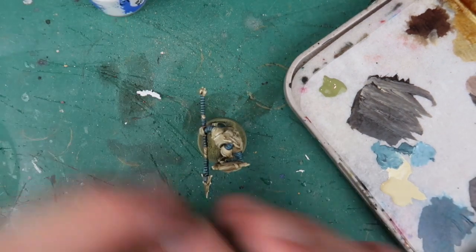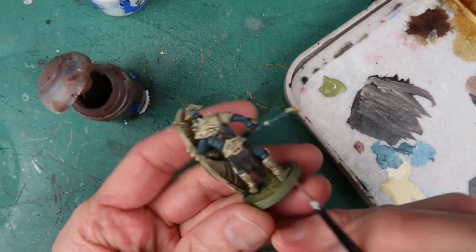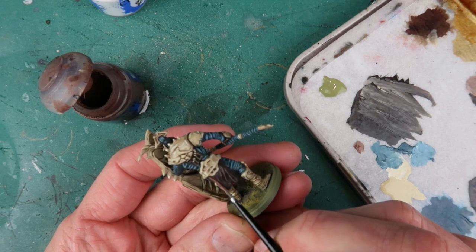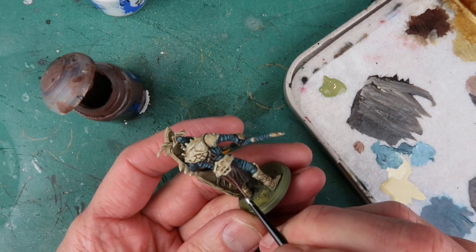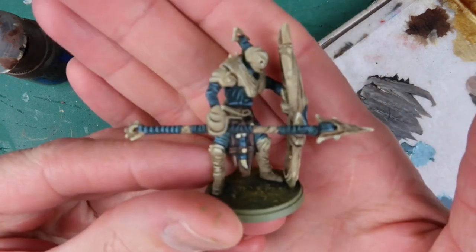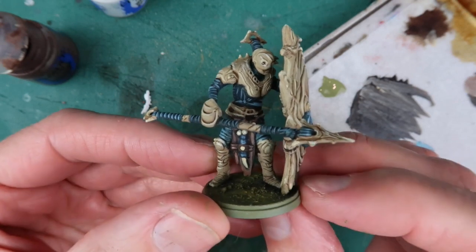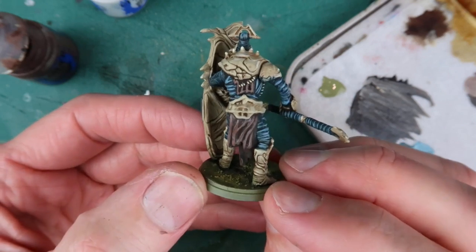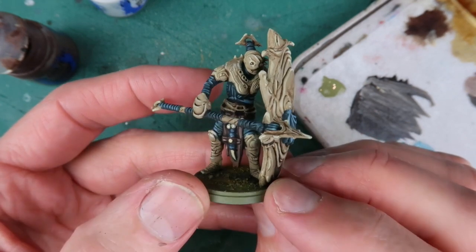Next up, I'm using Gawthor Brown to highlight the Dryad Bark brown colour — it's just a lighter brown. I paint that straight over the raised areas of the cloth to give it that lovely sense of depth. And there he is — my Spire Infantry figure. I've added a little bit more detail: I just painted that sort of dagger thing hanging at the front of his loincloth. But it just adds a little bit more detail and they're done.